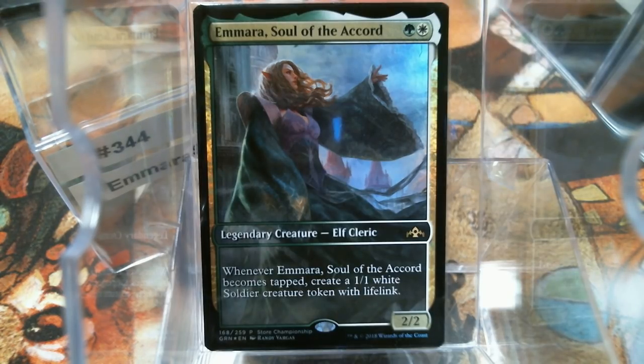Hey everybody, welcome back to Cure for the Common Gain. Today we're going to talk about Imara in deck number 344. The Soul of the Accord is quite different from her first form — she's now a 2-mana 2/2 and she brings a buddy with her when she taps. You kind of don't want to run her out there in combat because she's fragile at 2/2. What I wanted to do was Convoke. They've revisited Convoke with GRN and I haven't really built a dedicated Convoke deck yet, so this is that deck. There's not enough Convoke cards to make an entire EDH deck, but let's get through the Convoke stuff first.